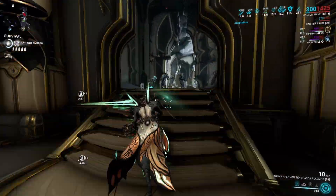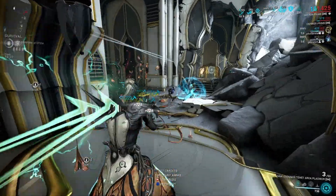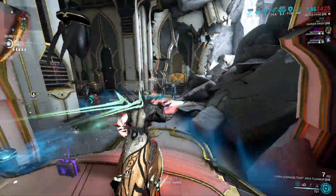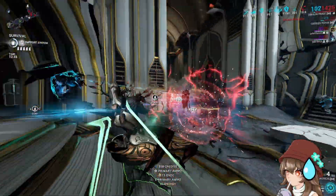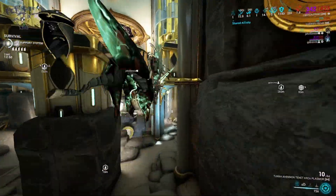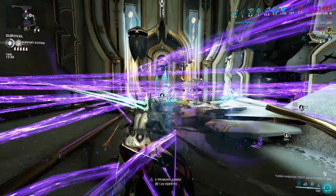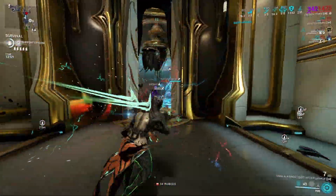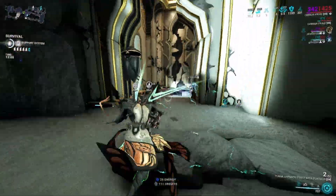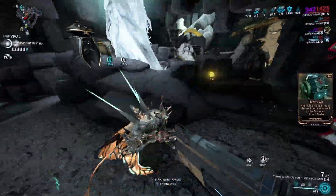You can definitely run duration on Oberon if you wish to keep Hallowed Ground active for much longer. I typically only pop Hallowed Ground on occasions since you're usually pretty covered with his healing and buff. I've stacked as much power strength as possible with the exception of Blind Rage, which is not maxed — definitely by choice and not because I don't have enough Endo. At this rank it's more than enough power strength, though you can max it if you'd like.